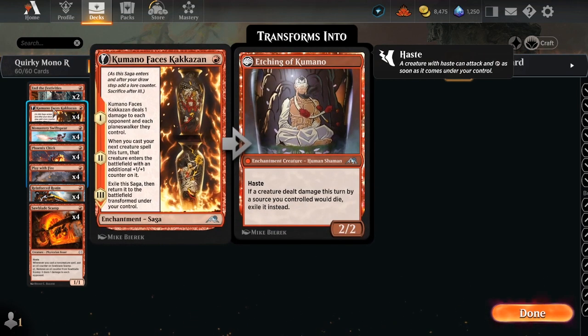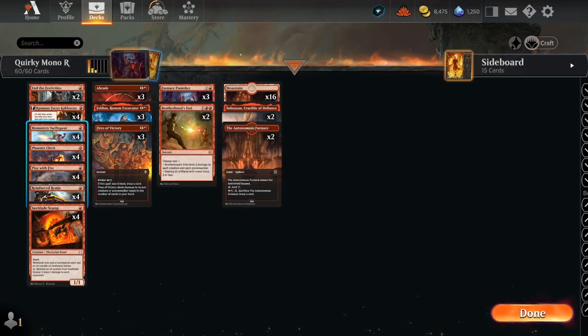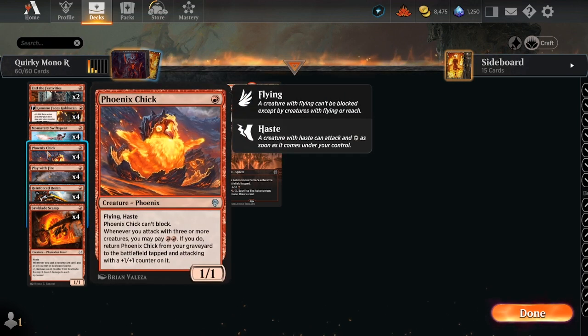We start with Kumano Faces Kakkazan — deals one damage to each opponent in the first chapter. When we cast another creature spell it comes into play with an additional +1/+1 counter. Then it becomes Etching of Kumano, meaning if a creature dealt damage this turn by a source you controlled would die, it goes into exile. Monastery Swiftspear is a 1/2 hasty prowess creature.